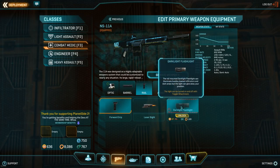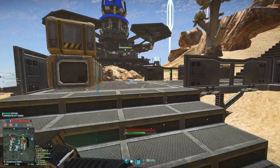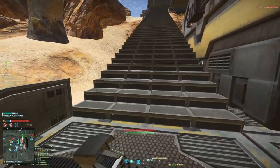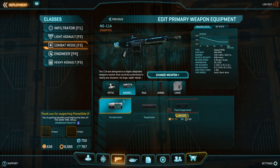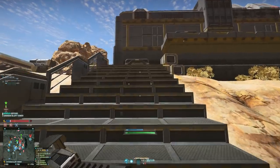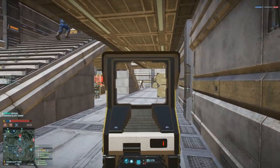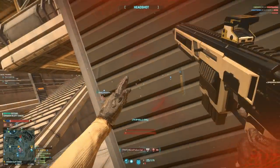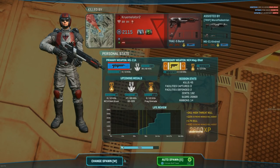Also for 100 certs, you've got the darklight flashlight, which makes it easier to spot infiltrators — though I'm personally not a fan so I won't unlock it. For barrel attachments, there's a compensator for 100 certs which redirects recoil upward, reducing vertical recoil. The downside is you'll appear on the minimap from farther away and your hipfire accuracy goes down. Since the NS-11A doesn't have much recoil to begin with, I don't really see a reason to use it.